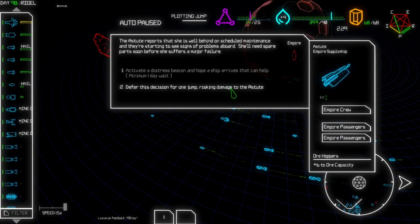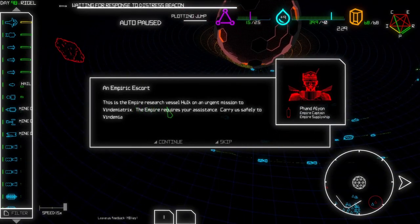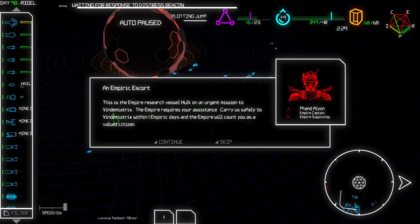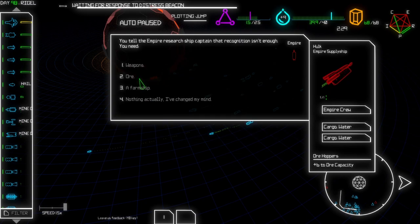Let's try doing something about that. This is the Empire Research Vessel Hulk on an urgent mission to Vindemiatrix. The Empire requires your assistance - carry us safely to Vindemiatrix within one empiric day and the Empire will count you as a valued citizen. Tell them you will escort them, but you'll need something more than recognition as a citizen. Oh, can we do something about this one?